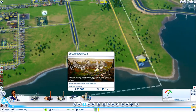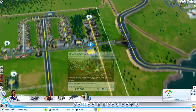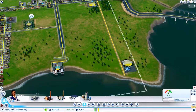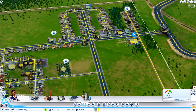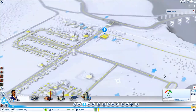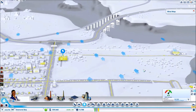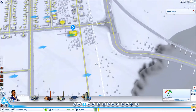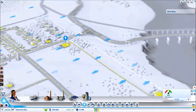We've got solar, but solar doesn't do anything. And everything else has really bad pollution. Let's have a look at the wind map. The wind map goes... see, that's not too bad of a problem. If I place it here or something, the pollution will be blown away.